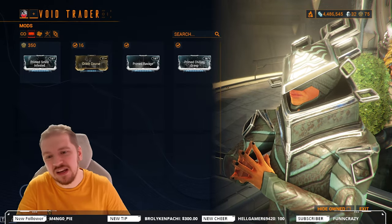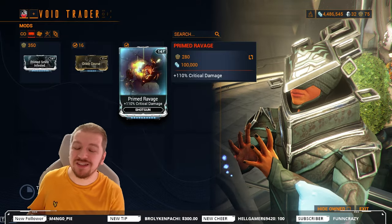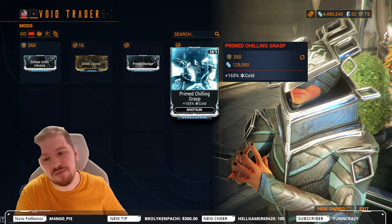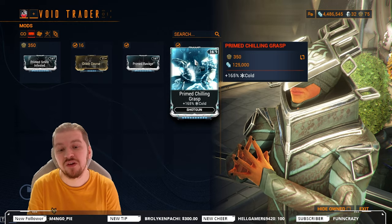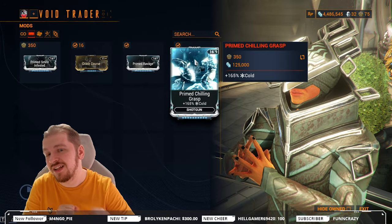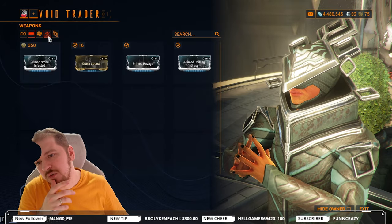Plus Impact — nah, not really. Prime Ravage now — this is critical damage for your shotguns, no questions about it. This is a priority one; you gotta get yourself this one, at least a copy and maybe a couple more copies to sell later on — make a buck, make a profit. Prime Chilling Grasp — another must-have, again for shotguns. We're looking at 165% cold damage. In more modern times this has been getting more and more use — check the latest guides. Priority one on both of those, and you can skip the others.